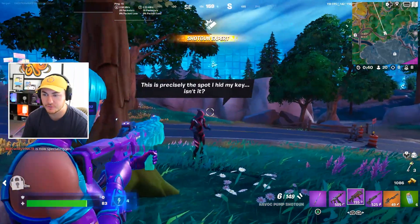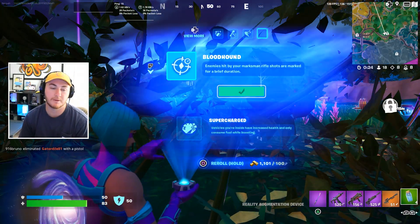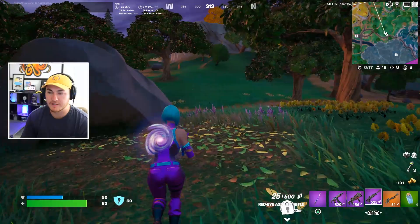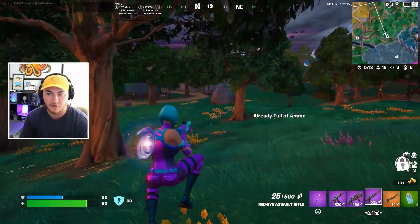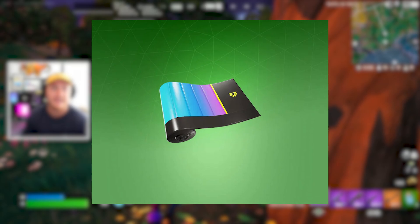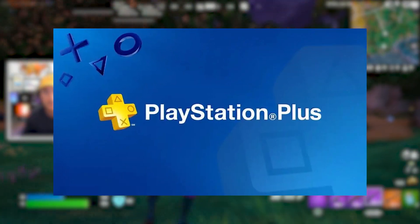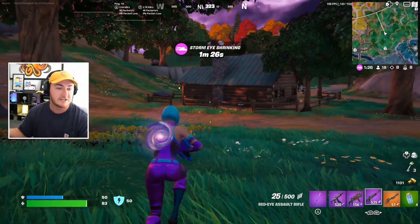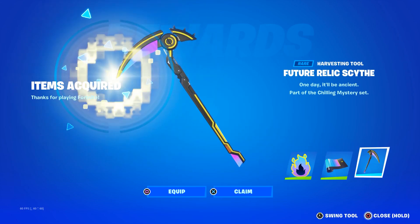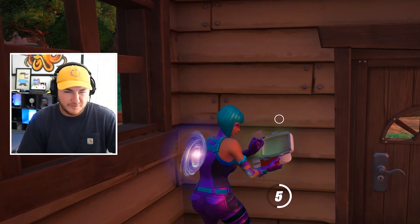The good news for those who clicked on this video hoping to get a free pickaxe: there is actually a free pickaxe coming out very soon as part of a new PlayStation Plus celebration pack. We talked about this in yesterday's video, but it's fitting to cover it again. You can get this harvesting tool along with a weapon wrap and an emoticon. All you have to do is sign into a PlayStation account with PlayStation Plus active, link your Epic account, then go to the PlayStation Store and search it up to download for free. Even if you don't own a PlayStation, a friend who does can sign into your Epic and get the reward for you.